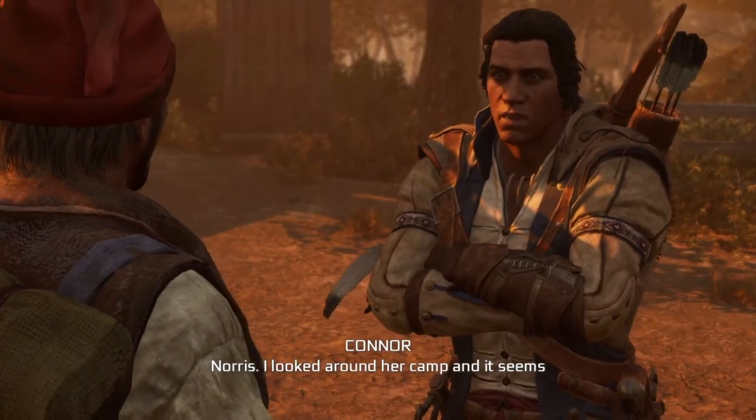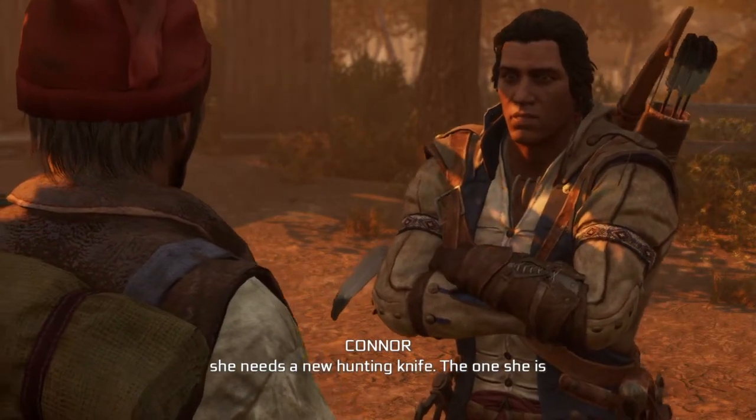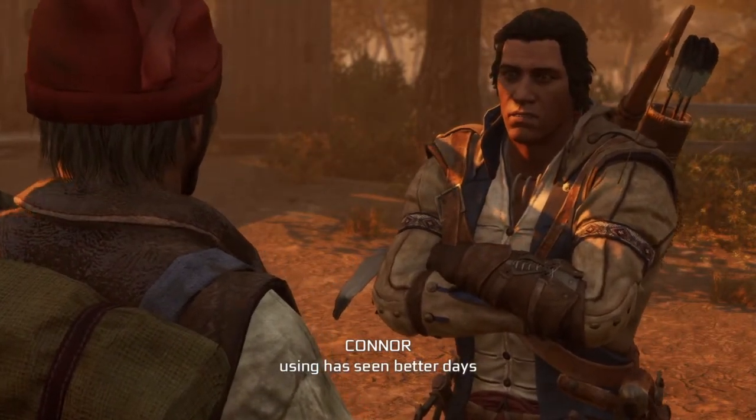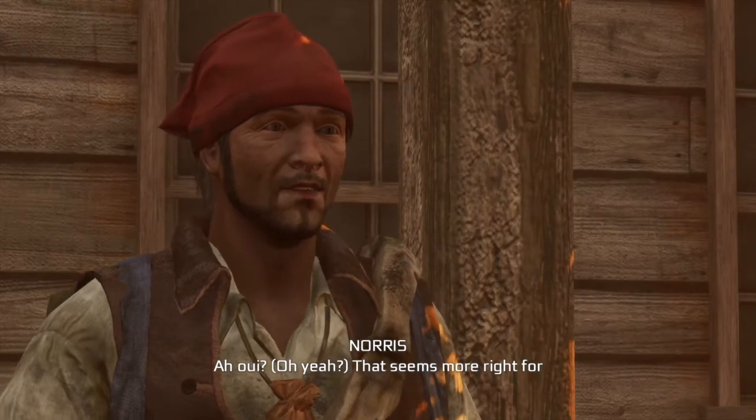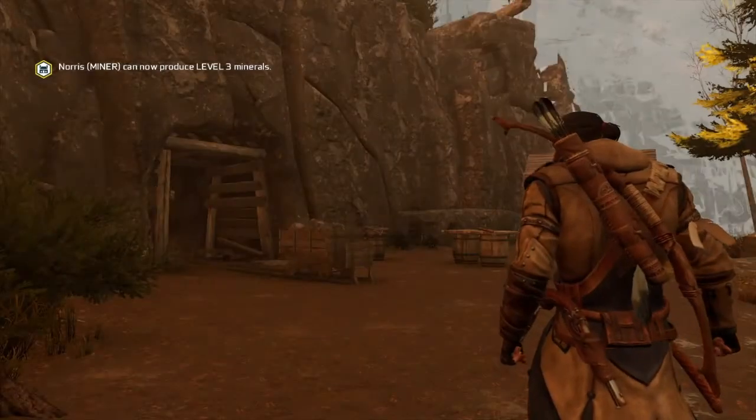'Norris, I looked around her camp and it seems she needs a new hunting knife — the one she is using has seen better days.' 'Oh oui, that seems more right for her. I'll think on it. Merci.' Ok so that's it — Norris Tries Again complete. We can now get level 3 ores and metals from the mine.